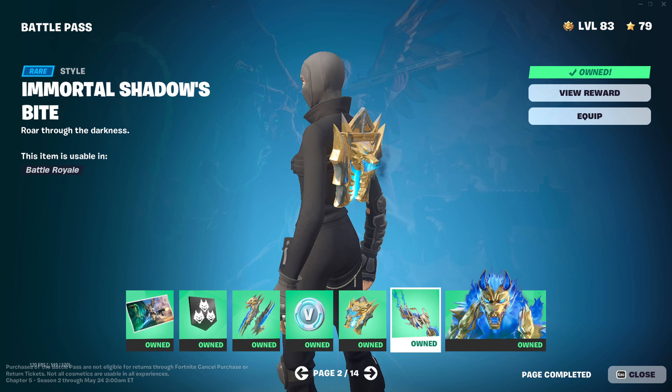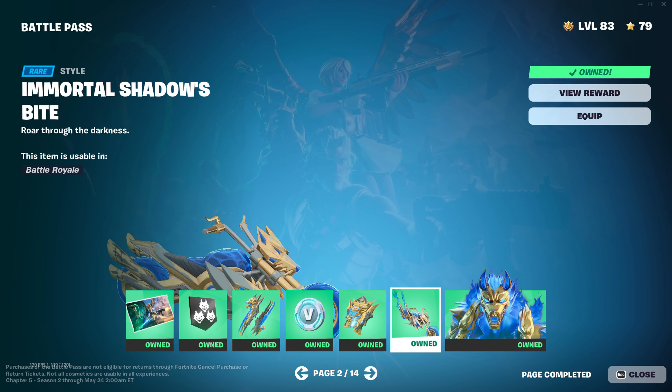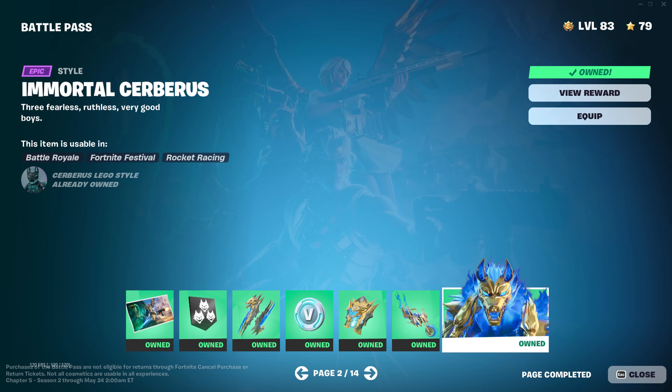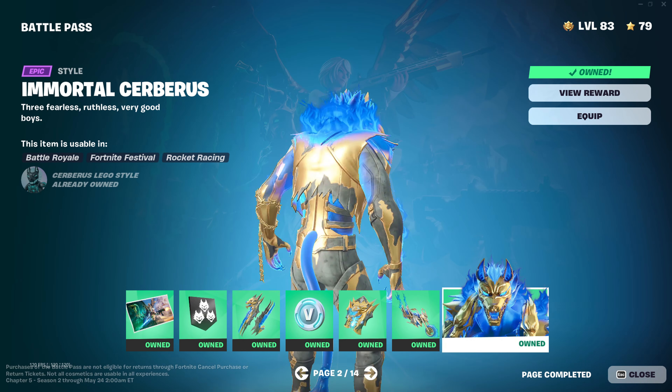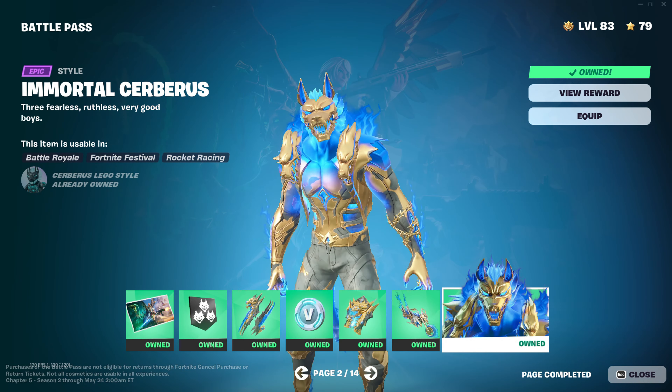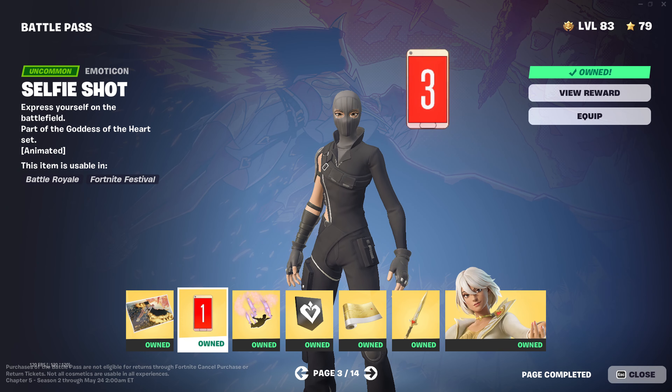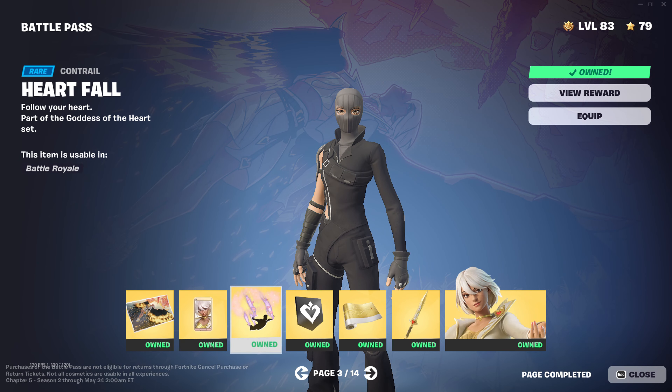Very nice back bling here. There's a glider but it's the same one in a different style — this one's green, this one's blue. And of course we got Cerberus going from green to blue. Now we move on — that's a pretty cool loading screen.